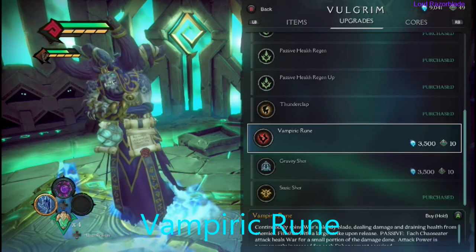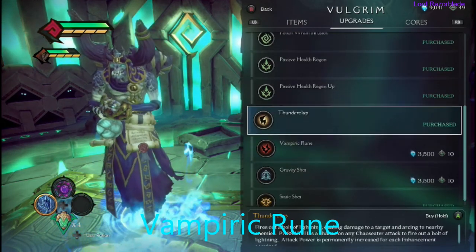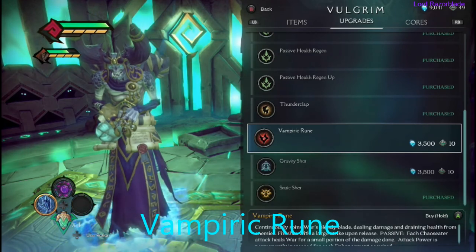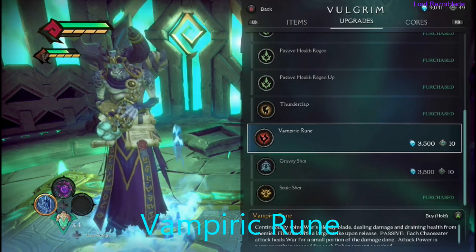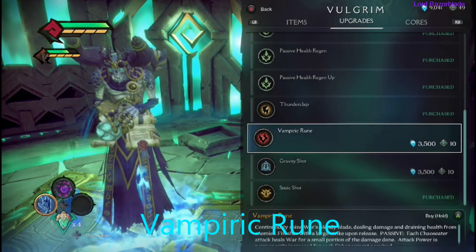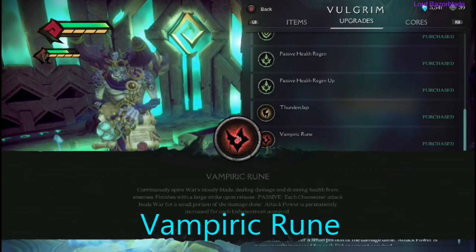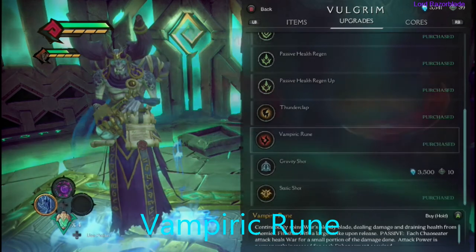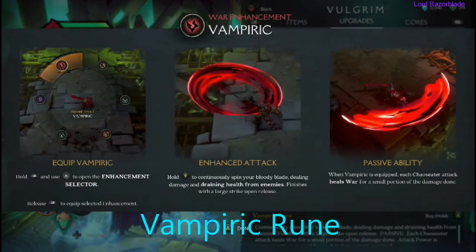Another one from Vulgrim as well, called Vampire Ruin. Make sure you go ahead and grab that from Vulgrim when you get enough souls. That will be your next one.